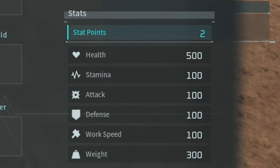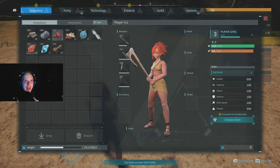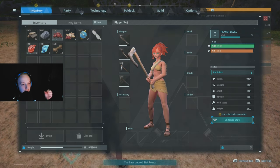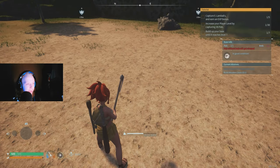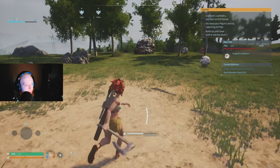Open your inventory to access your stats — similar to Elden Ring. You have health, stamina, attack, defense, work speed, and weight. From my experience, weight is highly recommended to upgrade because you want to carry as much stuff as possible. If you carry too much, the weight bar at the bottom turns red and you cannot move at all. Stamina is also very important since you'll be sprinting and attacking a lot.